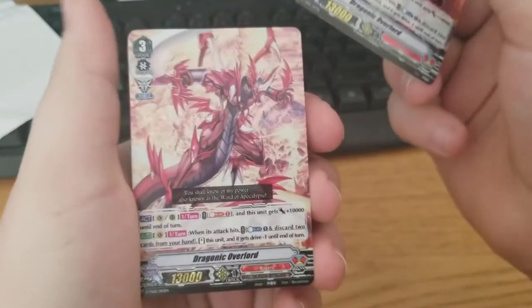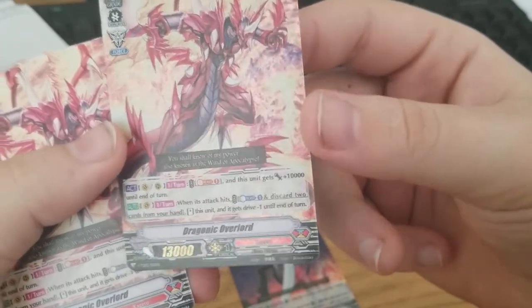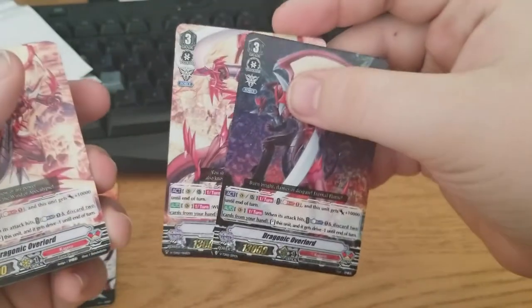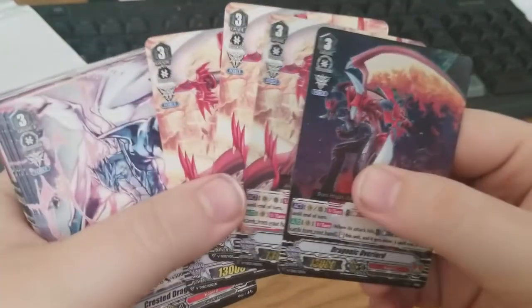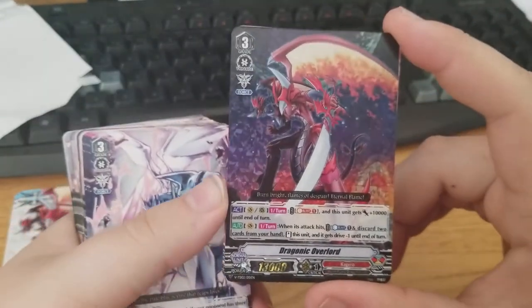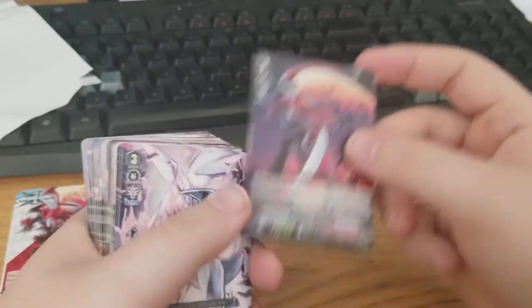Next we get one Overlord. You get two foils — this foil and this one foiled. I didn't know that. I guess that sort of sets up the whole possible hot-stamped scenario. But they're the same unit with two different arts. I really like that both of these are foiled because I thought only one would have been. You get four Overlords as stated, none of them are signed so we didn't get lucky there. Overlord has the force mark, soul blast one to get 10k, and then when this unit's attack hits — counter blast one, discard two cards from hand, and this unit gets to stand again with minus one drive. Standard Overlord stuff.